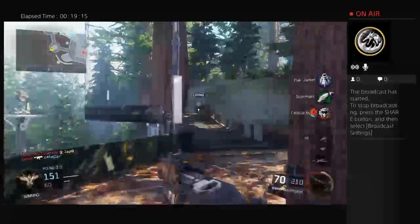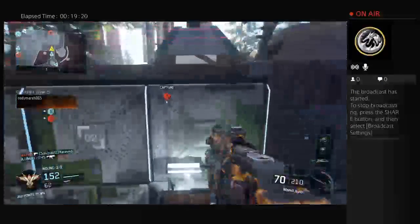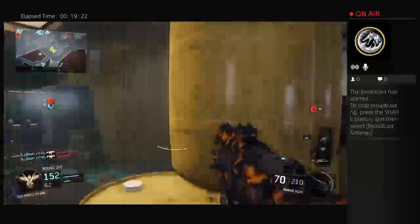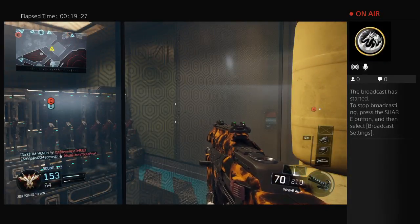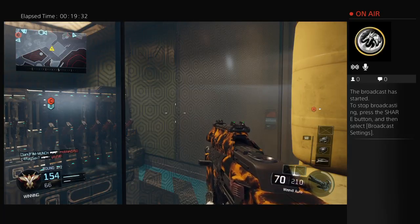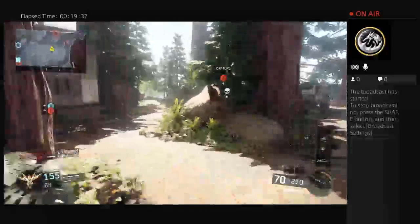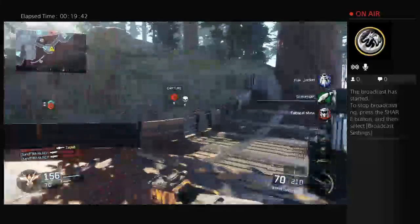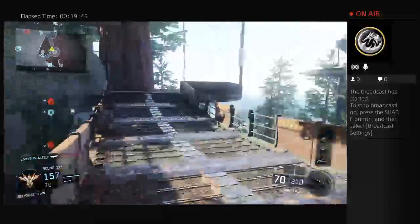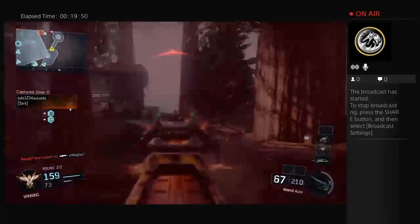Dude, your teammate is camping - he's camping in the corner. Should we talk about my teammates camping? He was already in there when I looked at the kill cam. Your teammates are camping near the spawn - that's not your spawn so they're spawn camping then.